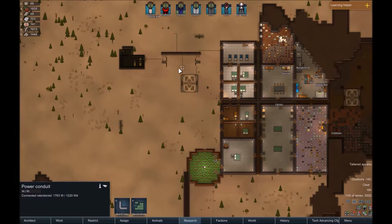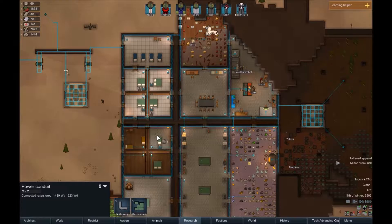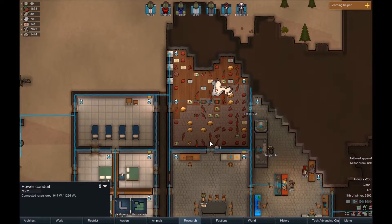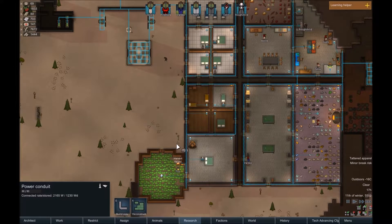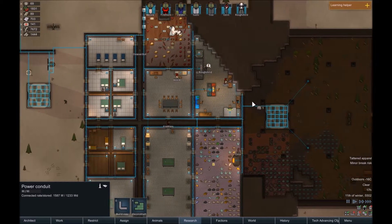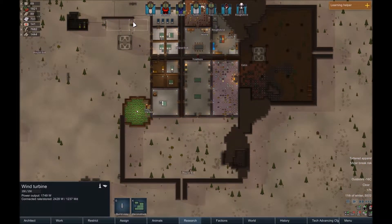Our batteries are not full anymore, so we are consuming a little bit more energy than we are making. I blame the numerous heaters we have and the two new sentries we've added. I'm probably going to add some wind turbines on the sides here — maybe two or four depending on how many spaces we'll have left once we build the other rooms.